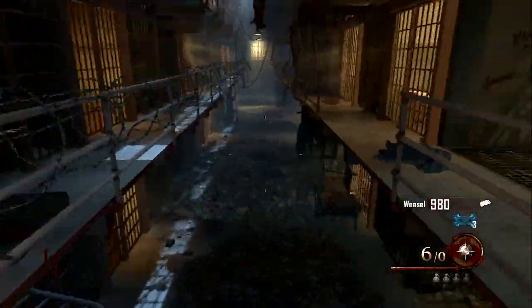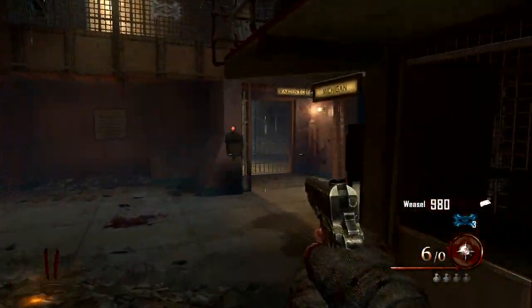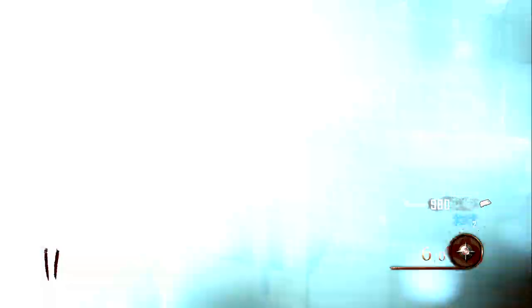This is the right way — you come down here, you run across here, and this is where the actual fan trap is. But you cannot switch it on because the trap is on the fan trap. So what you do is you go into the afterlife. You can also get the warden key if it's here.